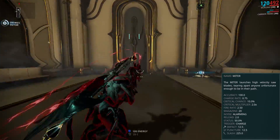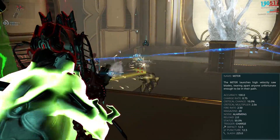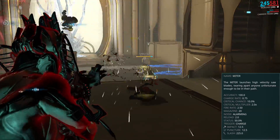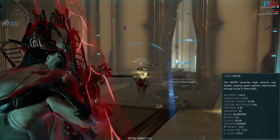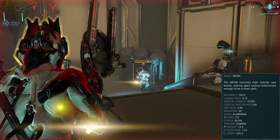They cut the charge time of the weapon in half, which makes the weapon far stronger because it means you can fire faster and it overall makes the weapon feel a lot better. And finally, the Miter can now crit — you have 5% crit chance on a quick shot and a 10% crit chance on a fully charged shot, which elevates the damage of the weapon quite a bit even if you don't want to build it for crit.